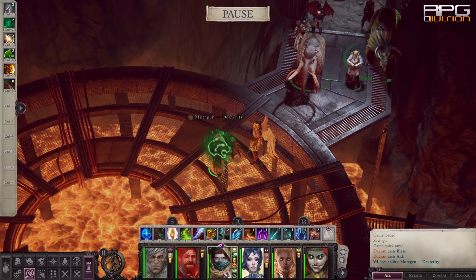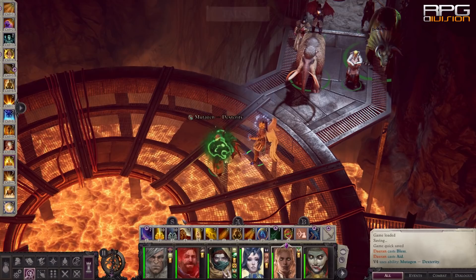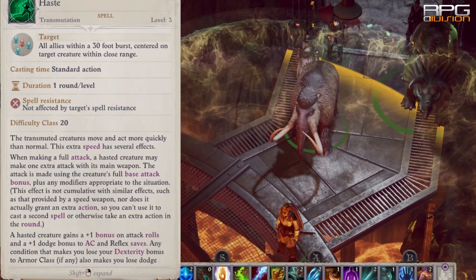Bonuses from different sources do stack, so try to mix buffing spells and abilities. In this case, Burst of Glory adds plus one sacred bonus and Haste adds plus one stacking bonus on any other buff because it doesn't have a specific descriptor — it just says plus one bonus, which means it stacks with everything.